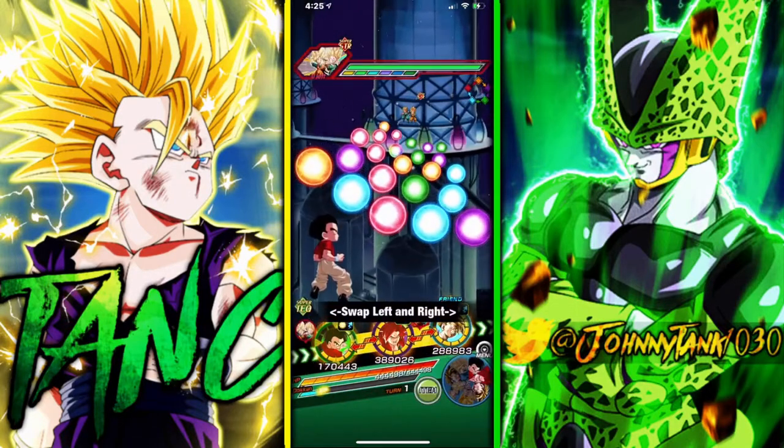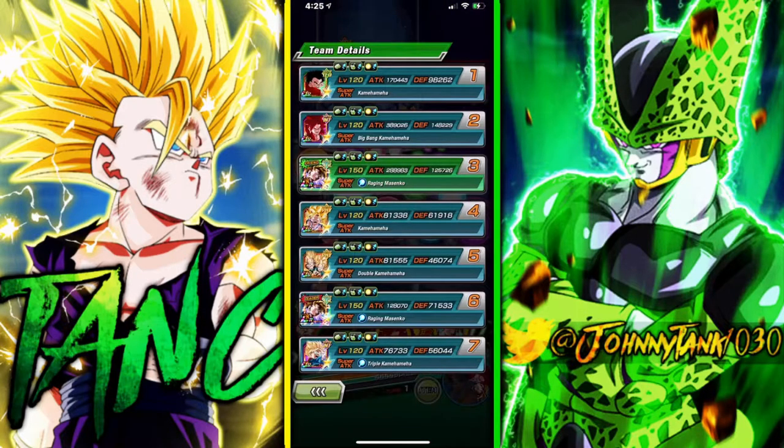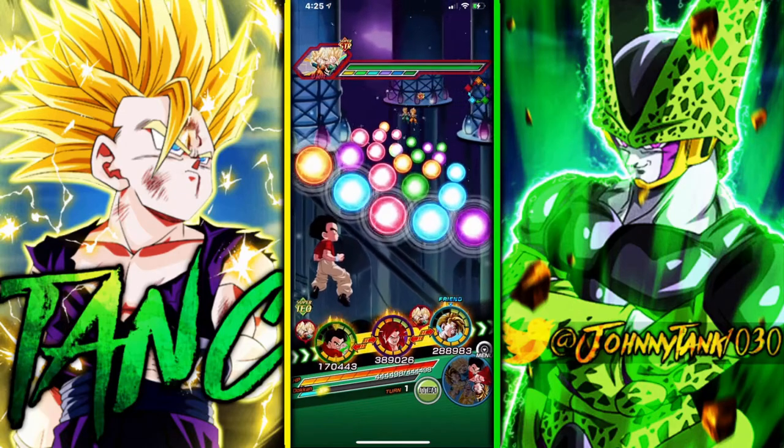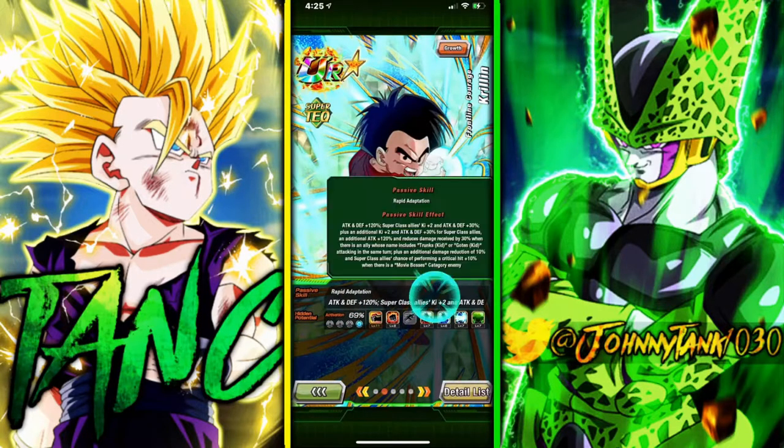Here we are in the event. We have to have Goten and Trunks to get his full support - keep that in mind. We can super, but we aren't going to have the full support right now. At this point he's only giving Super Class allies 2 Ki and 30 attack and defense. The other 2 Ki and 30 attack and defense, his big attack boost of that extra 120, and his damage reduction come from Trunks and Goten, so he is reliant on having one of them around.